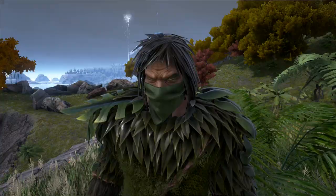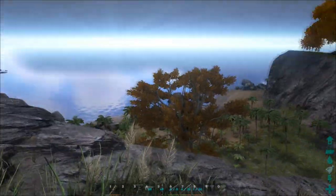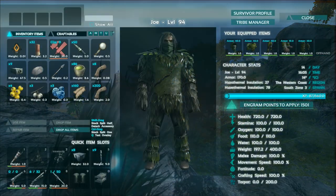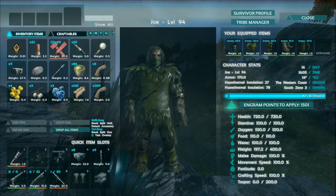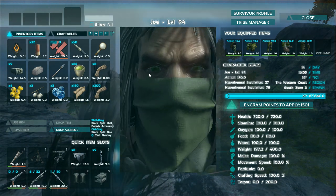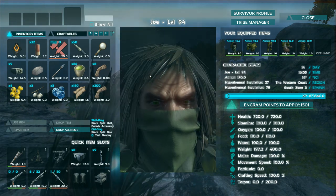First up is the new Ghillie Suit. This thing is heat resistant and reduces enemy AI dino's visibility range by 50%. And it makes you look absolutely god-like as well. Look at this bandit face — this thing is awesome.